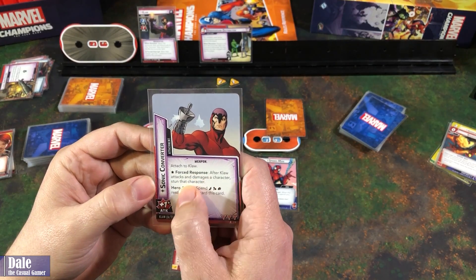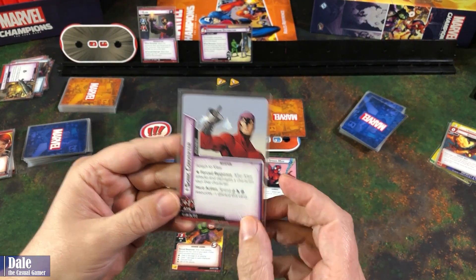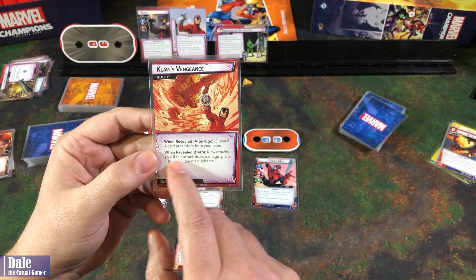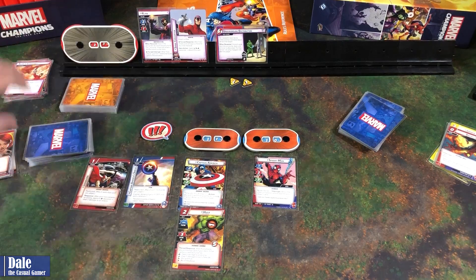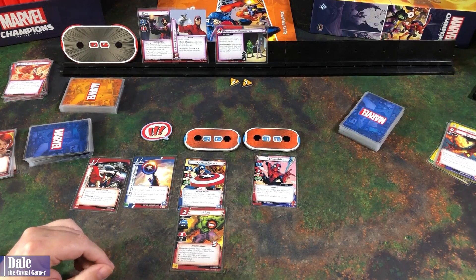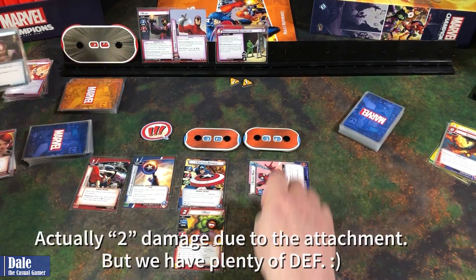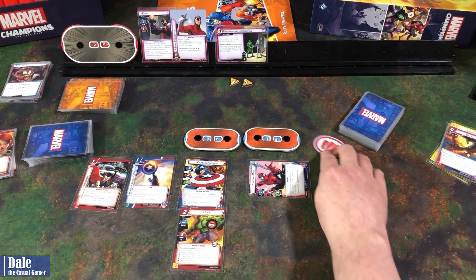We deal out some encounter cards for each of us. First: attach to Klaw — after he attacks and damages a character, stun that character; we can spend one of each of the three resource types to discard this card. For Spider-Man: Klaw's Vengeance — Klaw attacks you; if this attack deals damage, place one threat on the main scheme. Klaw initiates an attack on Spider-Man, allowing him to draw a card. Spider-Man defends: base one, so one damage coming our way — and we blocked it. Nothing else triggers. Spider-Man becomes first player.